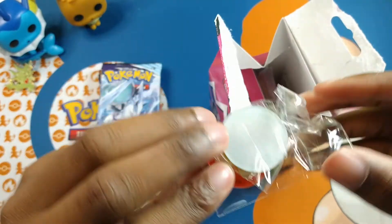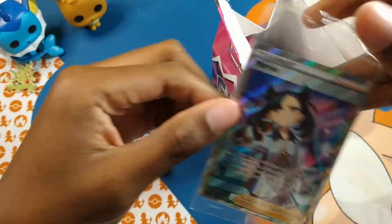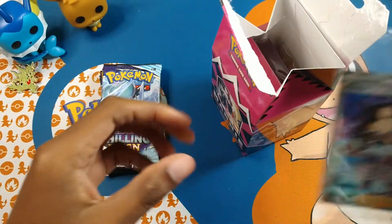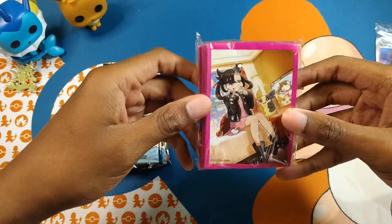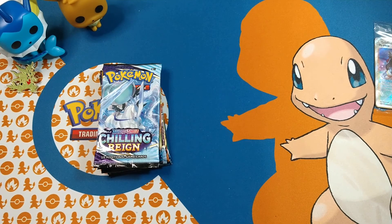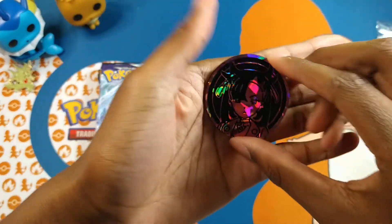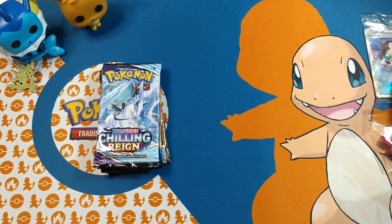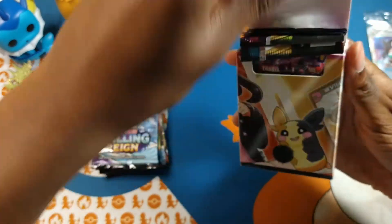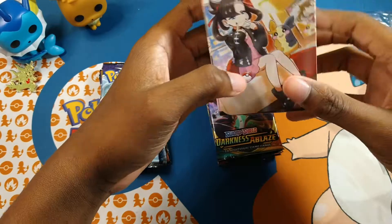And now for what you've all been waiting for — the Marnie milk box. We got our damage counters, they're acrylic. The Marnie full art looks amazing. We got our sleeves — Marnie base. This coin is huge! I saw a YouTuber open this and I didn't even know it was that big. The deck box is pretty nice also — it has all your packs in it. I'm probably going to use it just for display.